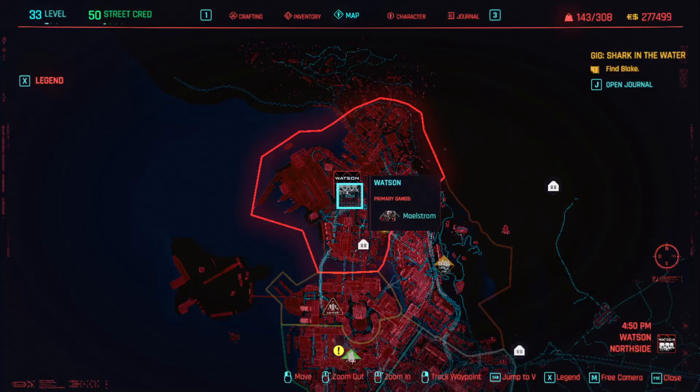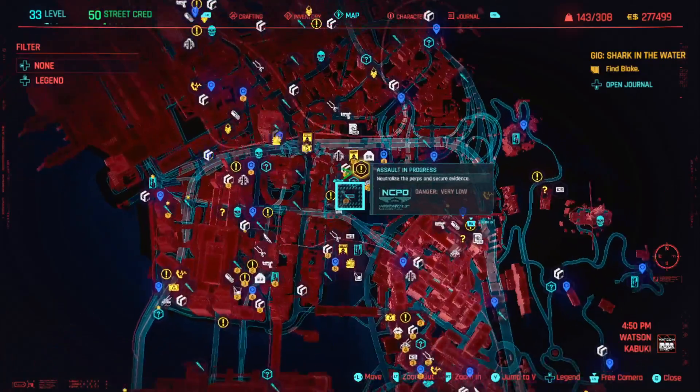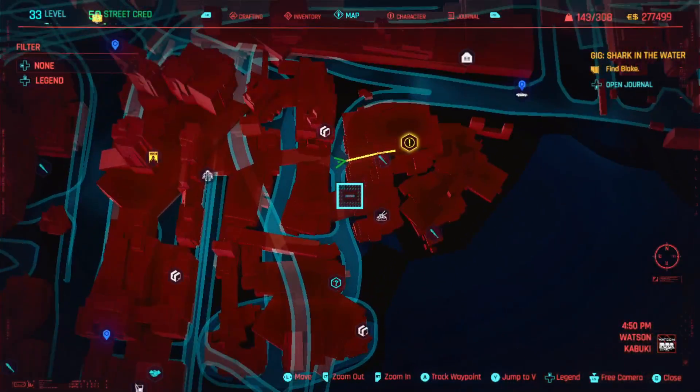Hello everybody, welcome to Scotty the Game and today I want to show you where to find the legendary Monowire. It's located in Watson, just south east of the Watson sign, where I am now.